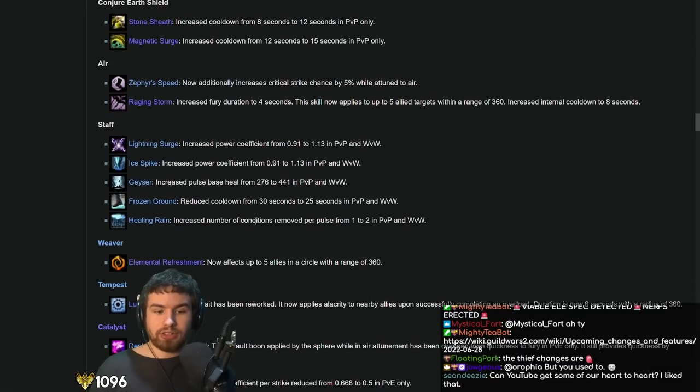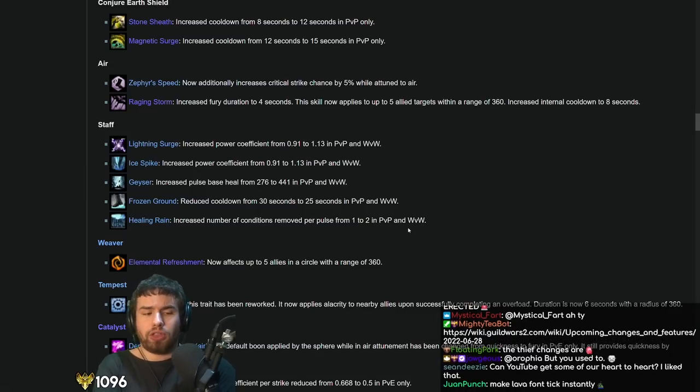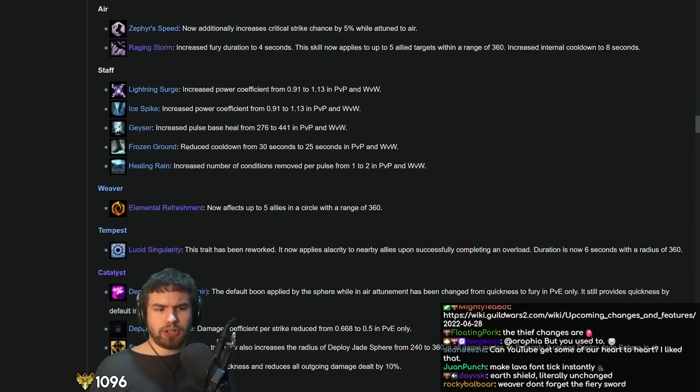They also buffed staff in PvP — bad news for PvP friends, this is not going to help. You're just so squishy with staff; you don't have Obsidian Flesh, you don't have the Condiclens, you don't have the Dagger Evasion — you're going to get absolutely crushed. Some nice changes for World vs. World though, specifically to Weaver more than Tempest. Healing Rain doing double Condiclens is a nice one, and a bit of extra free damage with Ice Spikes 2 and Lightning Surge.